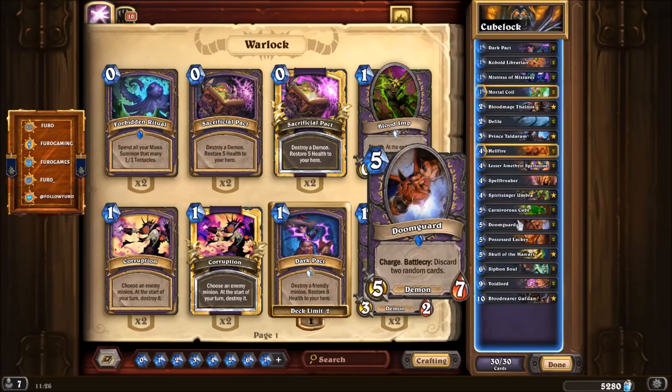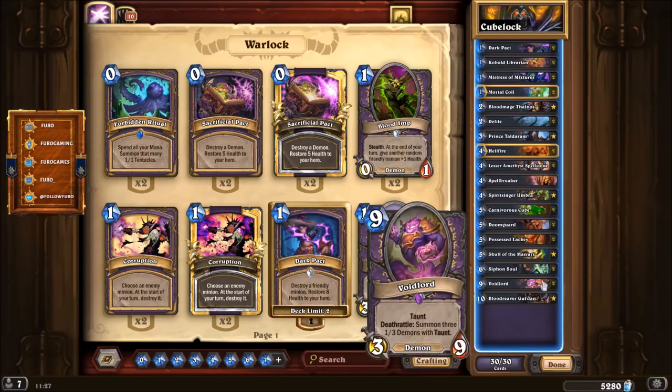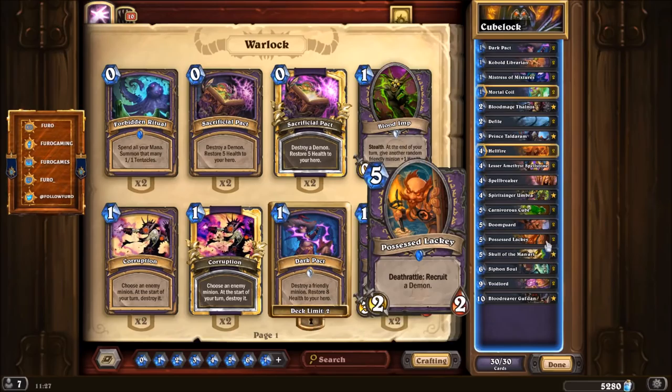To get the Doomguard out without discarding two random cards, you have some options. The first is Possessed Lackey — Deathrattle: Recruit a Demon. You only have two types of demons in the deck: the Doomguard and the Voidlord, a 9-mana creature with Taunt, Deathrattle: Summon three 1/3 demons with Taunt, and 3 attack 9 defense. So there's a decent chance that Possessed Lackey gives you a Doomguard when it dies, which helps set up a one-turn kill with charge damage.